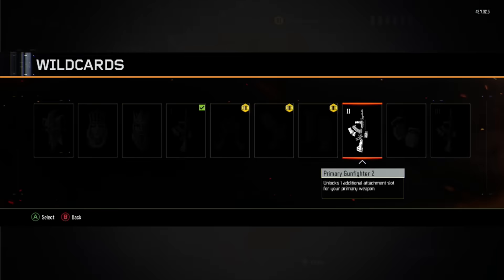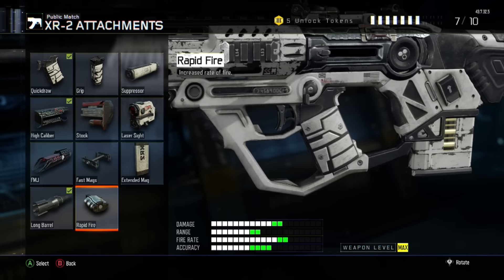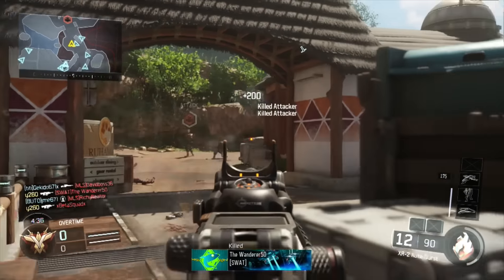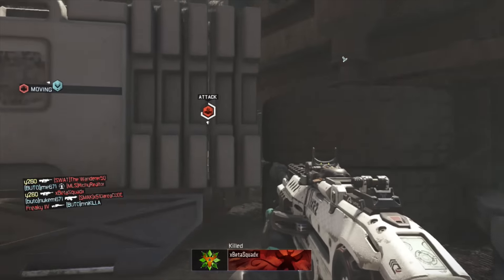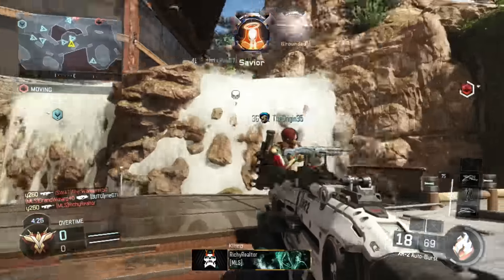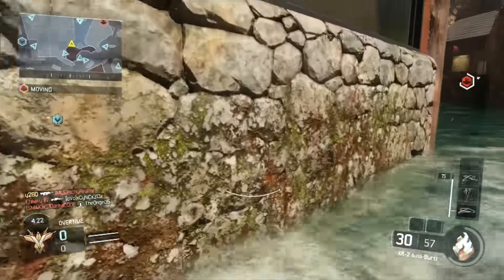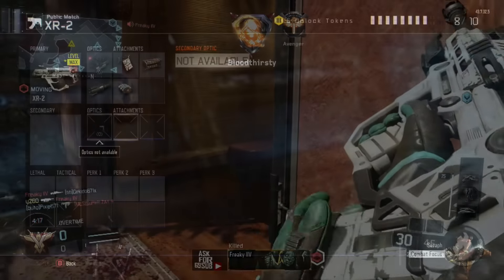Point 7 goes to the wild card Primary Gunfighter 2, allowing for a fourth attachment. Point 8 goes to rapid-fire. On many weapons, rapid-fire is a less useful attachment because it has a minimal effect on rate of fire and increases recoil. However, on the XR-2, rapid-fire is much more useful — it heavily decreases the delay between each burst, pushing overall rounds per minute from 867 RPM to a staggering 1000 RPM, making it a very favorable upgrade.